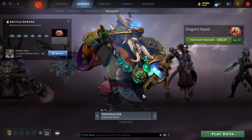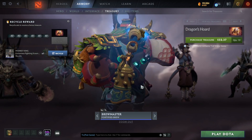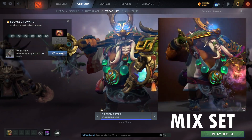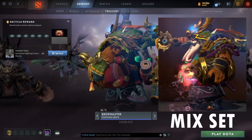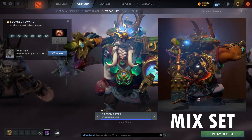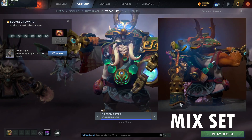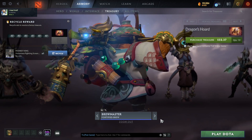The big redemption here is the Brewmaster set, Fortified Brew. It's pretty decent — I do like it. I like the weapon. Look how much better sets look with a little bit of effects! This is actually the first set I've seen where I could use it instead of the actual immortal. The headpiece is dope and the weapon is fine — it's a good set, just with a little effects.